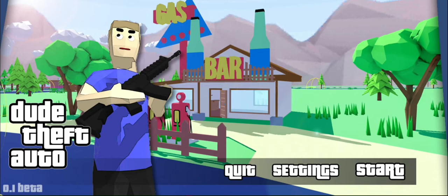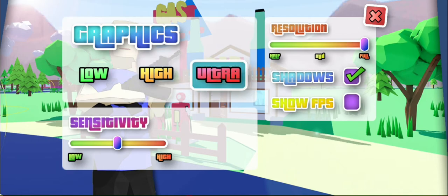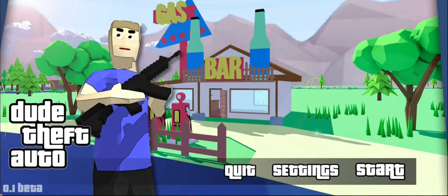First of all we need to change the settings, and the settings are very very much changed. It's very low graphics and we have ultra sensitivity — I always play on high sensitivity. We have slow FPS, and you can see what the graphics look like. If you play the latest version there are many options you can activate. Here's everything, and let's start the game — the front page looks like this.